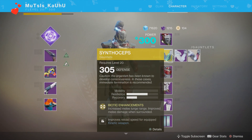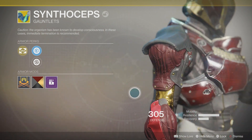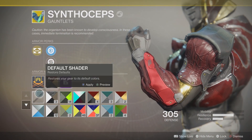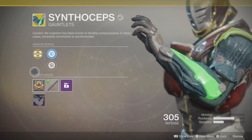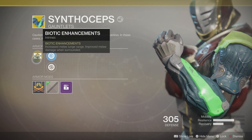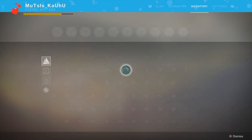These are the Synthoceps. They're pretty average looking, I'm not gonna lie - they don't look too special. This is with the New Monarchy shader on, and without anything applied they have kind of a ninja turtle type color. The perk is called Biotic Enhancements, which increases melee lunge range and improves melee damage when surrounded.